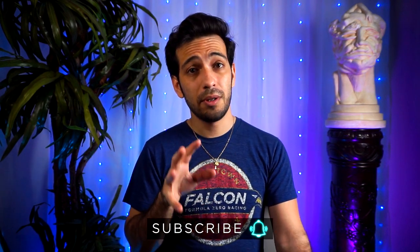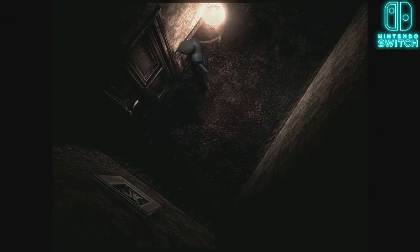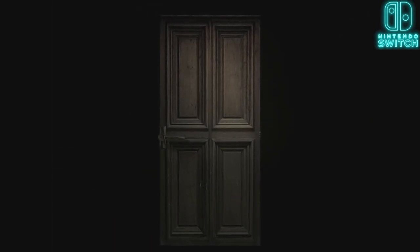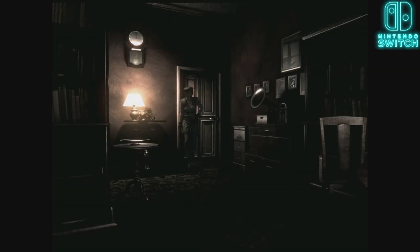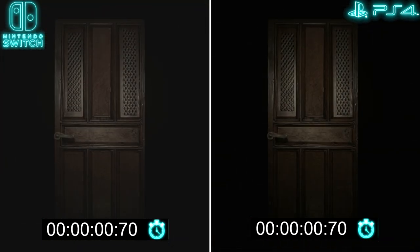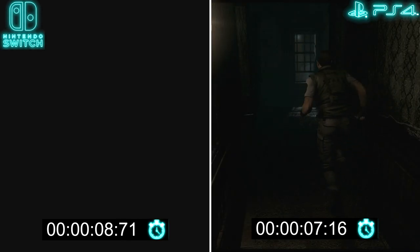A lot of people have complained about the loading times on the Switch, and it's not good. It doesn't matter if you have this game run on the SD card — that's the only way to play this game — there will still be loading issues, most prominently when you're going from room to room through the door animation. You're going to be having 5 to 6 seconds from when you start the door until it finishes, which is significantly more than the other versions. For people who are speedrunning or just want to get through the game, this is going to be a huge problem.